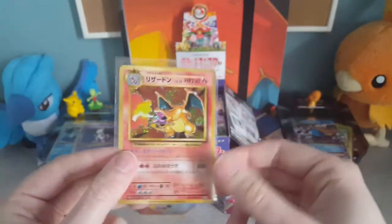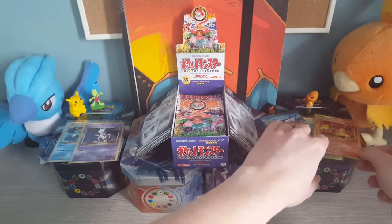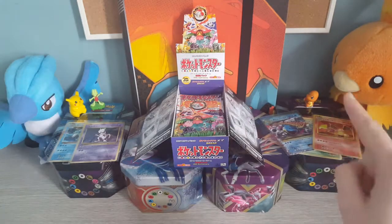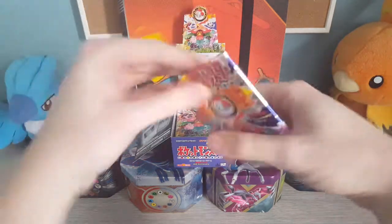This has completely lifted my mood after the Solgaleo and Lunala tin. Incredible. You can go over there on the good side — they're both good sides, but you're the extra good side. Okay then, so this is pack number four, let's get into it.